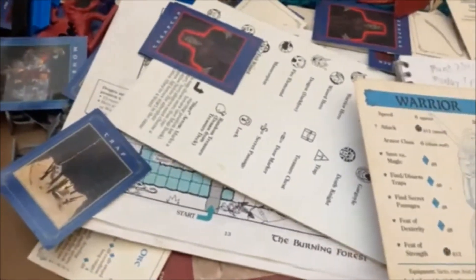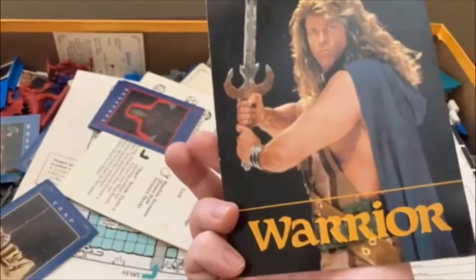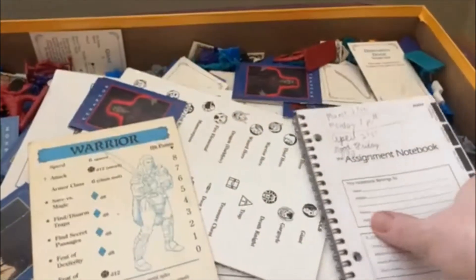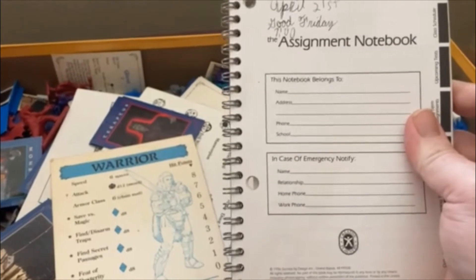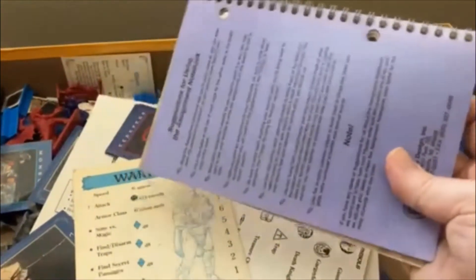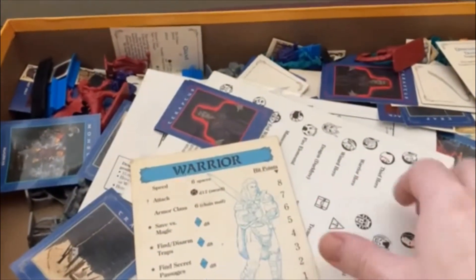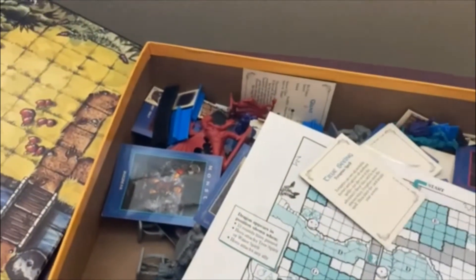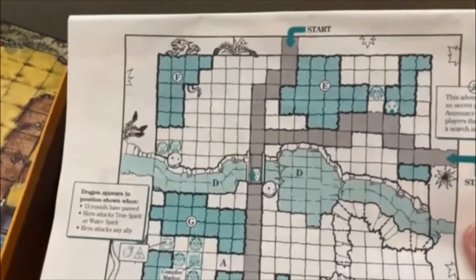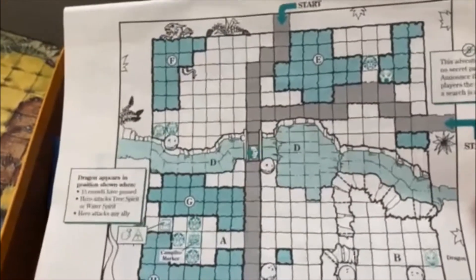Here's all the stuff that came with it. These were your character sheets — there's the warrior, and there was the actor who played the warrior in the video. I also found a grade school assignment notebook in here — before computers, you took notes in notebooks. There's the rule book, and it also came with this book of maps so the DM knew where the monsters, treasures, and traps would be, and how to set up extra doors.